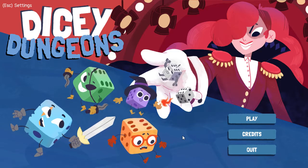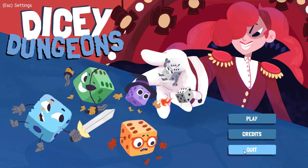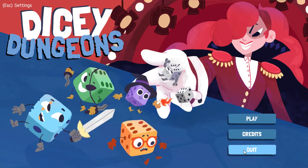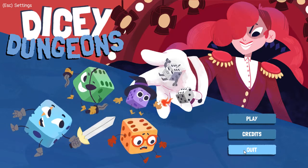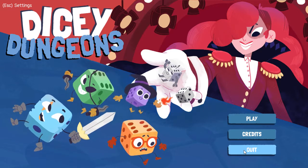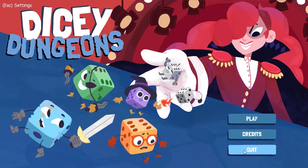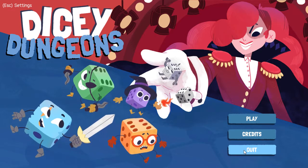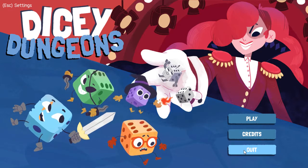I'll probably try again with the robot later. Because I'm trying to introduce all the characters, next up will be the inventor. I'm still trying on my own to beat the game with the witch — I'm having a huge amount of problems with her, so I really hope someone has some advice for me for playing the witch.